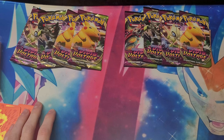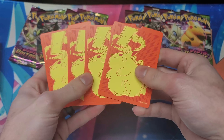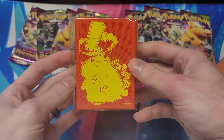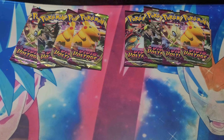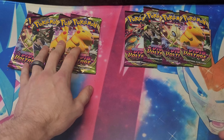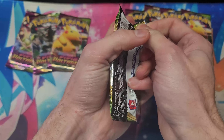Alright guys, we got our box opened up here. Just a quick look at what was inside: we got some really cool card dividers with Pikachu on there, which is very cool. The sleeves have the same logo on them and they're really sick. You also got your dice, the energies, and all that. I'm going to open up my four packs first and then we'll do Fondue's next.